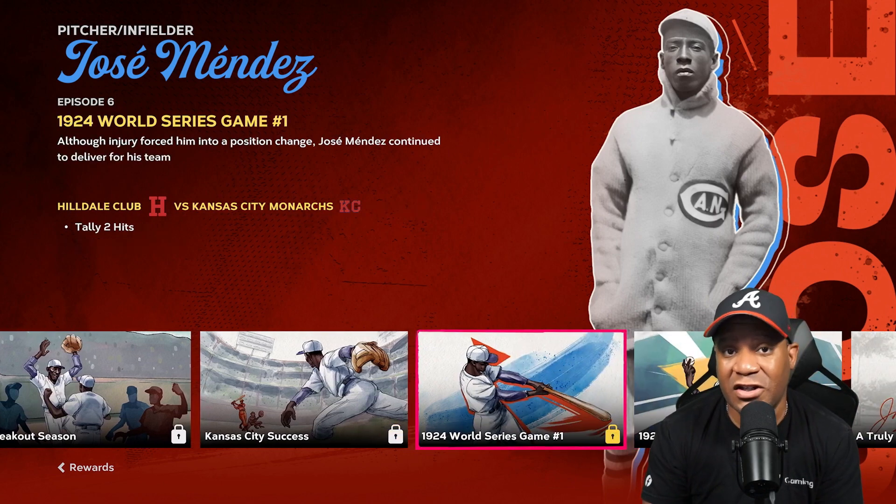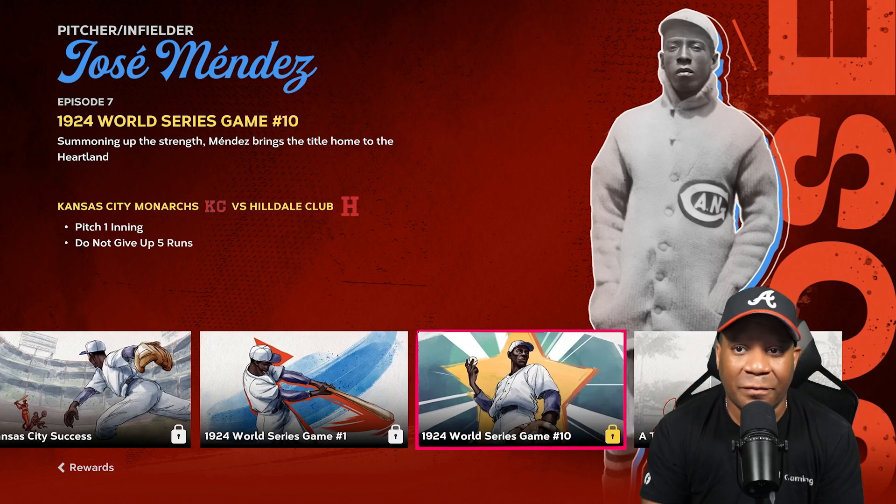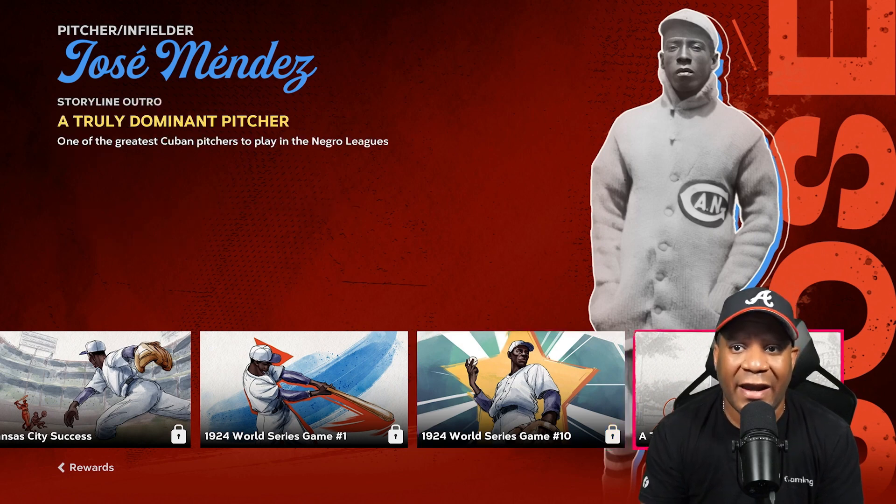The sixth episode, you got to tally two hits. This is where hitting comes into a factor, but trust me, it's real easy to hit with Jose. The seventh episode, you got to pitch one inning and do not give up five runs — not that hard either. And to fully unlock him, there's a storyline outro where you just watch a cutscene and bam, you have Jose Mendes.